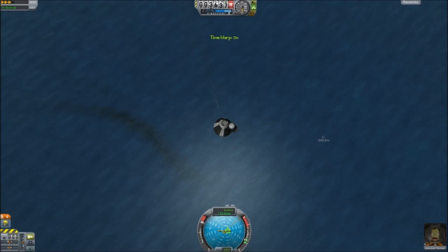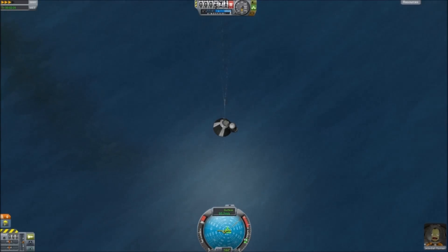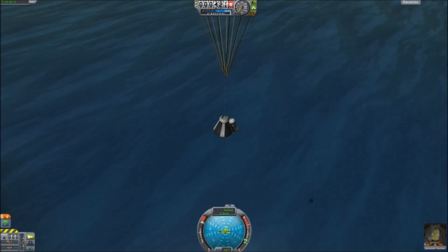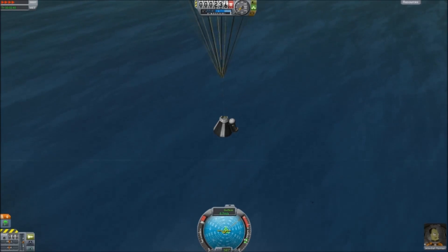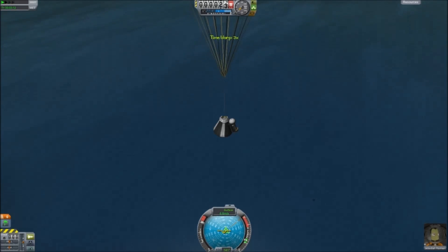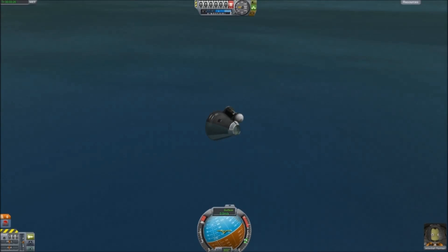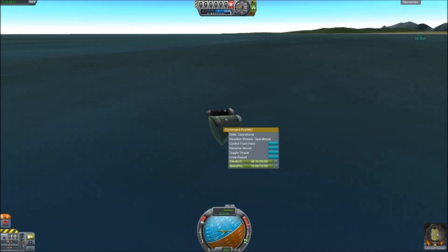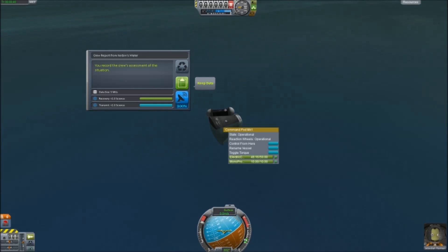We're going to speed things up a little bit here. What I'm doing isn't really the most efficient thing to do — this is more of a demonstration to show what happens when you have asymmetry. We are heading quickly towards the surface. We can keep an eye on how close we are to the surface by our shadow. We want to slow down our descent prior to actually landing, because if you hit the ground too fast with time warp, it might actually damage the vessel. We are asymmetrical, which means we did not land straight up in the water. We might be able to do a little bit more science here. We can conduct our EVA. We record our assessment of the situation over the water, which gives us two science.